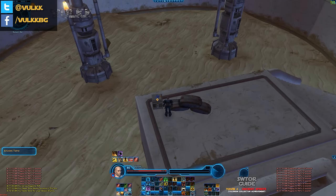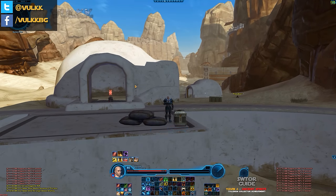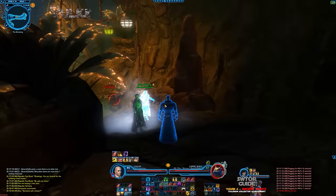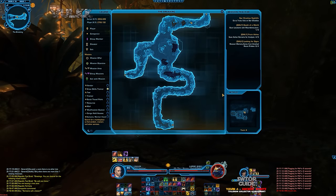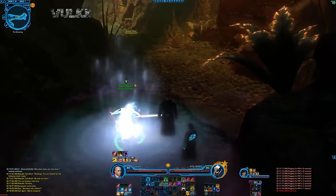First we start on Tatooine, which is not necessary by default because this is only if you want to fight the 16-man raid boss. If you don't, you can skip it and go straight to Yavin. In the next few short clips you will see gaining the buffs from all the Sith Spirits.